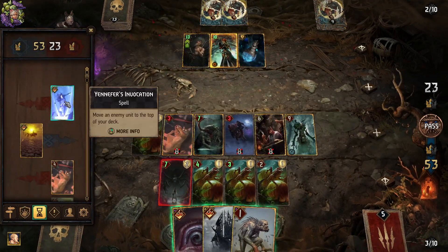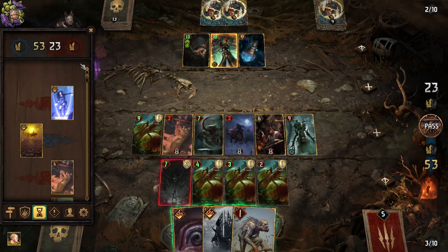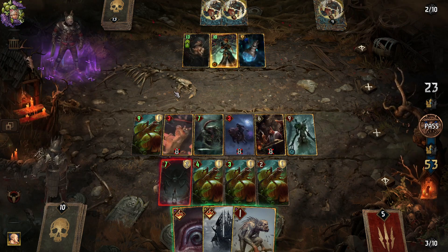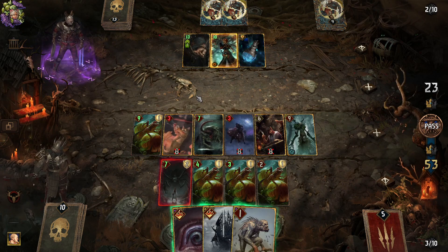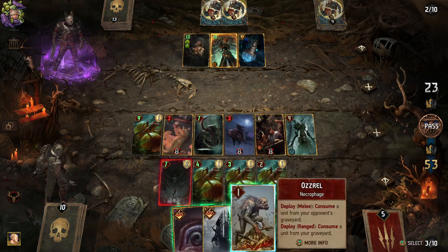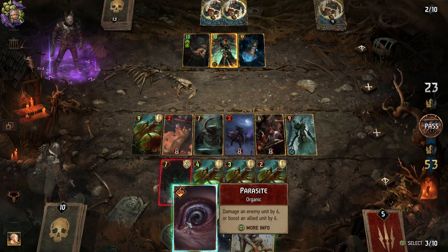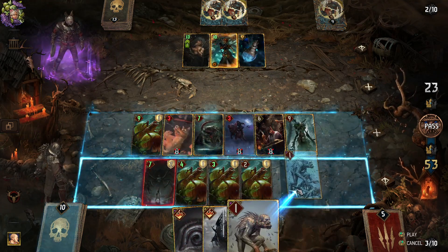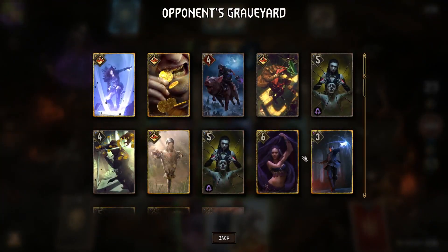Unless there was a way to — if I purify that, might be a good idea. What was that? Just remove it — move an enemy unit to the top of your deck, really? But I boosted it and everything. Well, we can still trigger our own thrive. Let's do that now — do they have anything better? No.